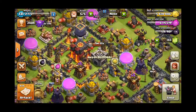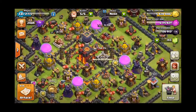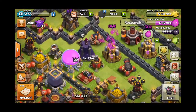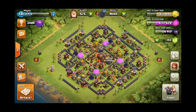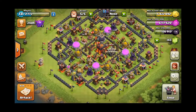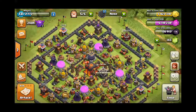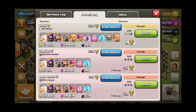All right, that's my clan right there. If you guys want to join up, just send a request and I'll probably let you in. So that's the strategy I usually try — normally on Town Hall 9 just to get a couple of stars, but on Town Hall 10, as you can see, it worked and we got a couple of stars.